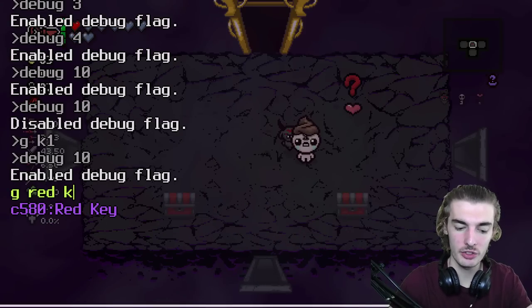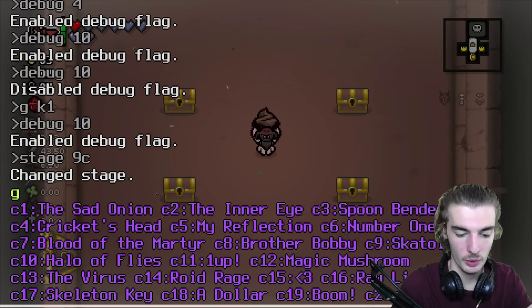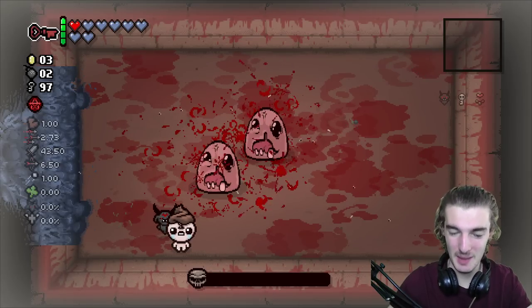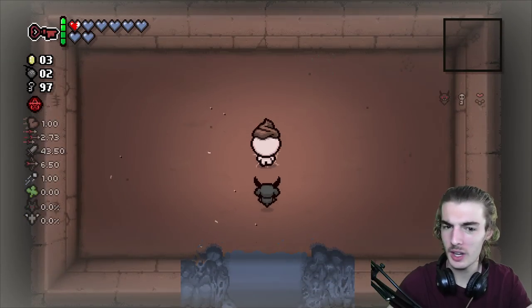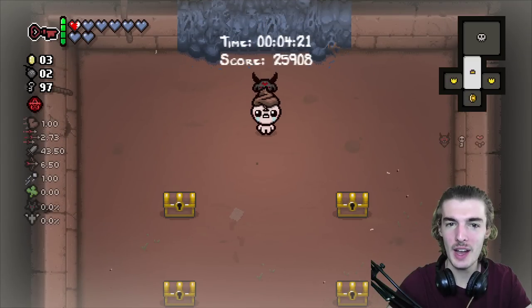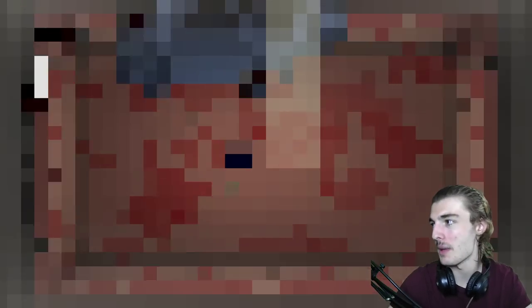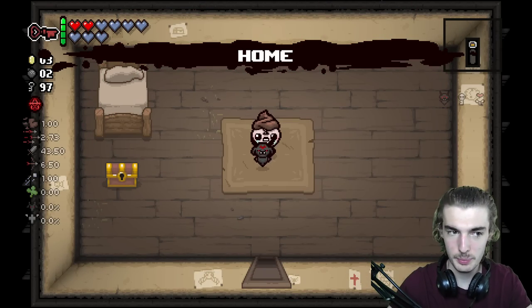One more thing I want to show you: when you use the reverse emperor card — I believe it's card 60 — if you pop the emperor card you end up fighting monstro, and it's always going to be monstro. When you beat monstro, you get two hush doors. Either one brings you back to the beginning of 9c, or you can walk into the void room on accident — but you can't do anything there, no red keys to pop. If you walk out you end up back in the starting room. If you enter into the trap doors instead, it should bring you straight back to home — which you can see happening right now.